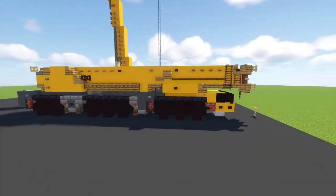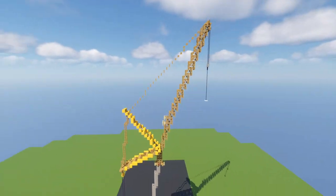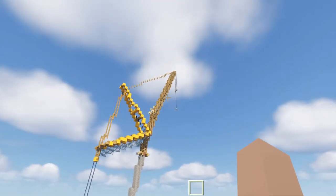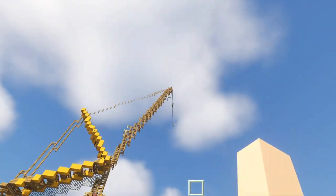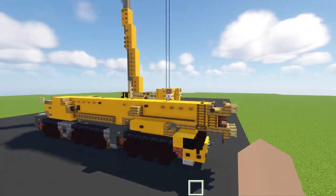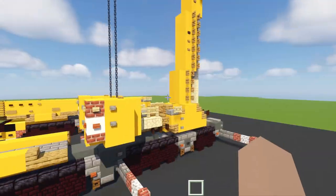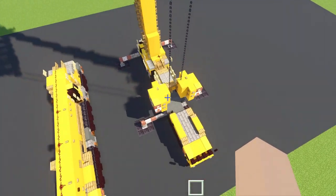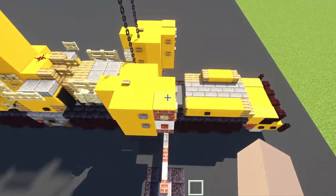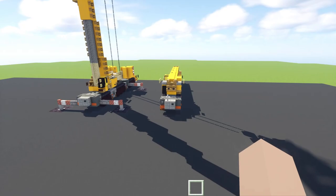One is in transport mode and one is in the activated position. This is actually 99 blocks tall, so it's very long and very tall, and you can use this in your Minecraft cities to work on buildings as well as assembling tower cranes. One interesting thing I learned is that it has staggered supports - they don't line up exactly per side, they're a little bit diagonal from each other.